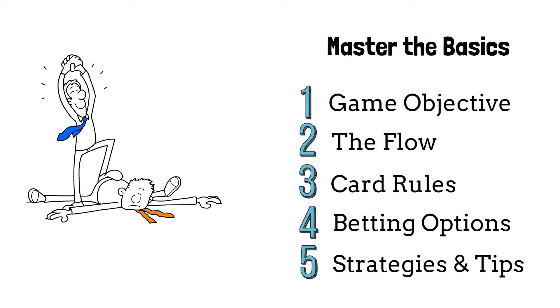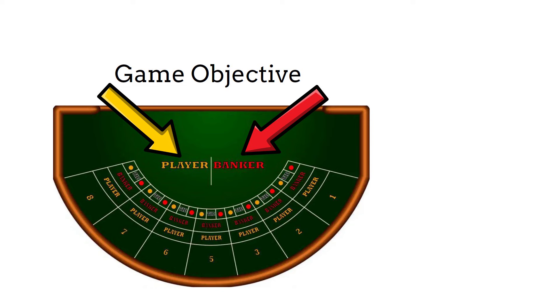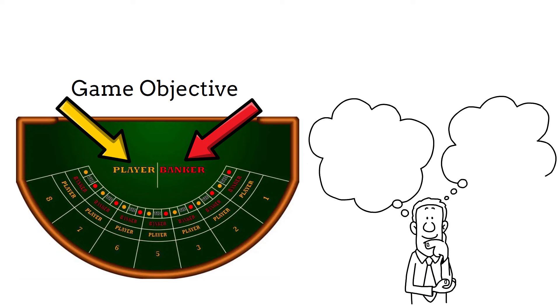Let's jump straight into it with the game objective. Baccarat is played between two hands, the player and the banker. The objective of the game is to predict which of the two hands will have a higher value. Yes, it really is that simple.